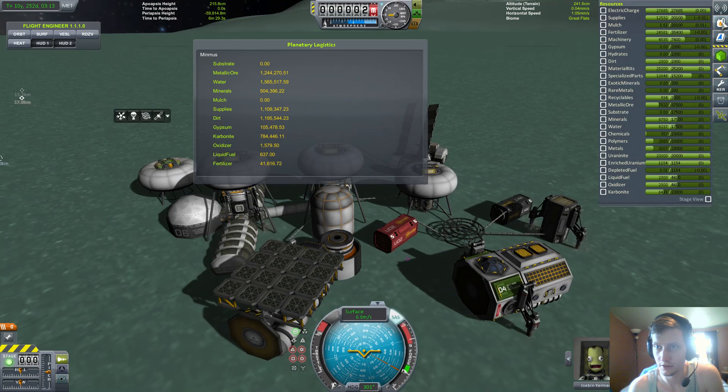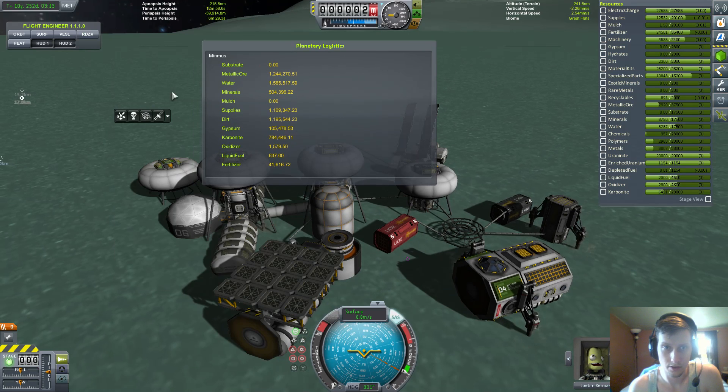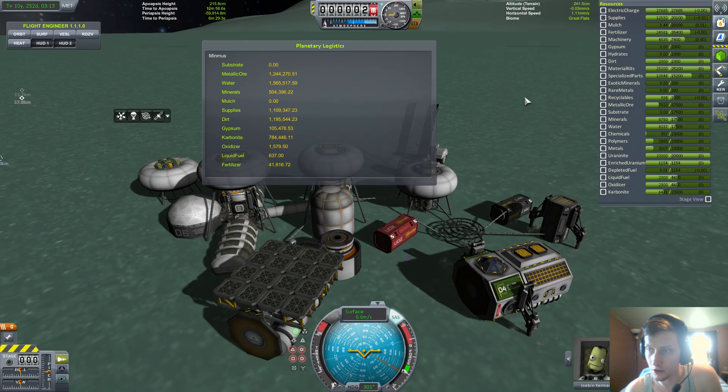Planetary logistics: we have a million supplies, so we're not gonna run out of food for a while. Oxidizer, liquid fuel, fertilizer — yeah, we're in a good situation. It seems like this kept running for a while, but wait — do we have any substrate? No.